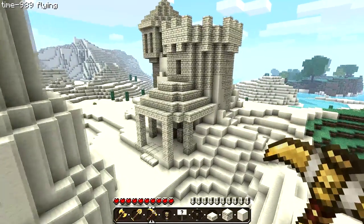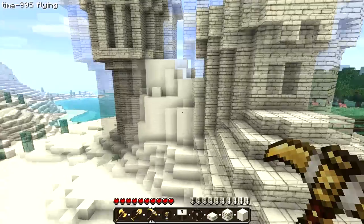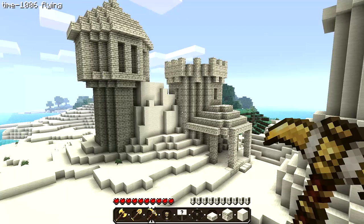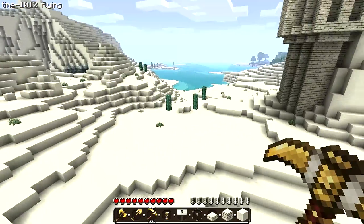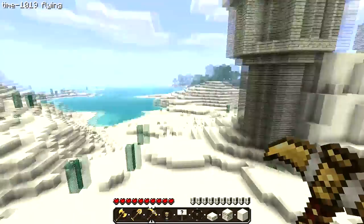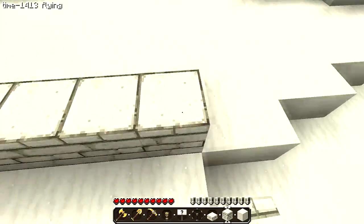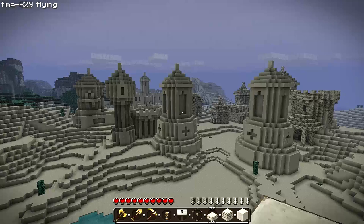I'm trying to get the buildings to fit into the environment — there used to be a sand mountain here and you still see little bits of it, and I've kind of built into it. I'm building with sandstone and then I'm going to change it using MCEdit into sand, because it's just a lot easier to build the shapes with sandstone. I'm going to get as much done as I can before changing it to sand so I don't have to keep switching between programs, because you've got to close down Minecraft every single time and errors can happen. I'm almost at the point where I'm going to start building the big castle, which I'm looking forward to. I really hope this rain doesn't make my sand castles dissolve.